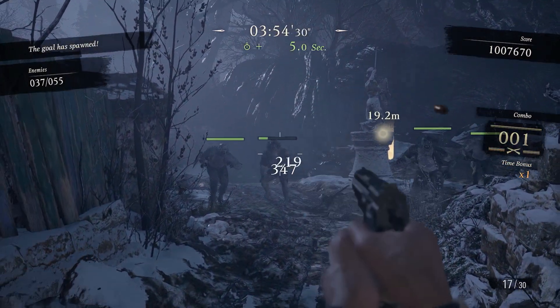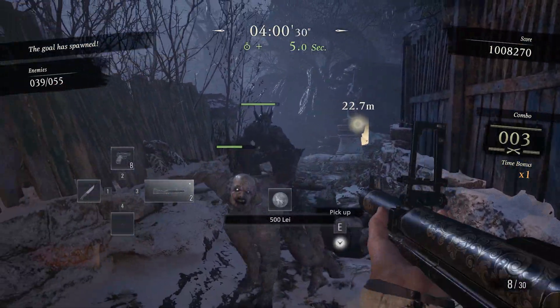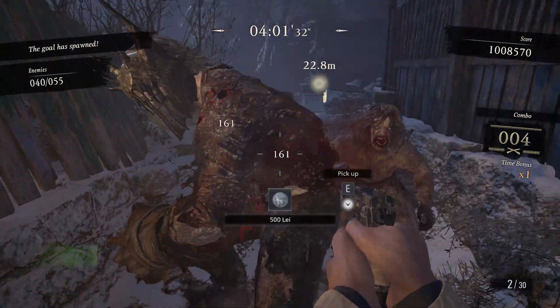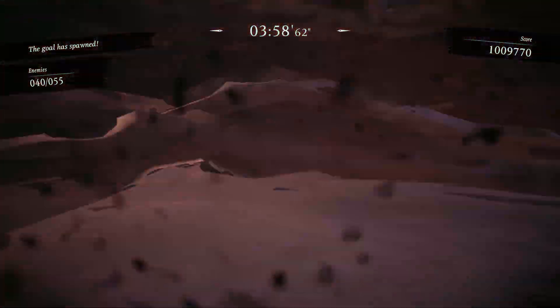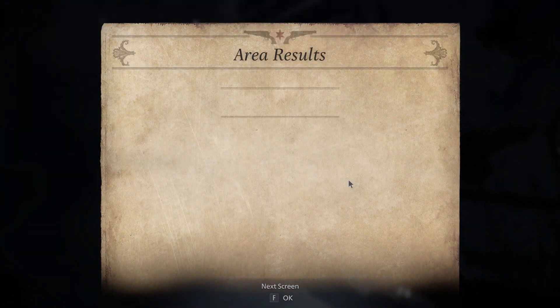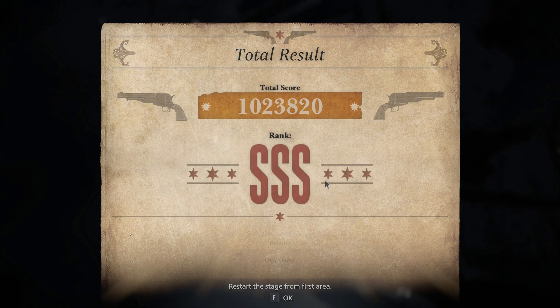Hey everybody and welcome to this walkthrough for Resident Evil Village Mercenaries - the Mad Village Level 2 Triple S rank. I'm going to show you how to get the Triple S rank on this stage, but first I'm going to show you something kind of odd. I actually take a death on area 4 of Mad Village Level 2 and still manage to hit Triple S rank.